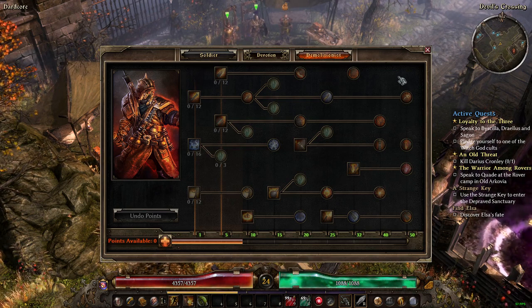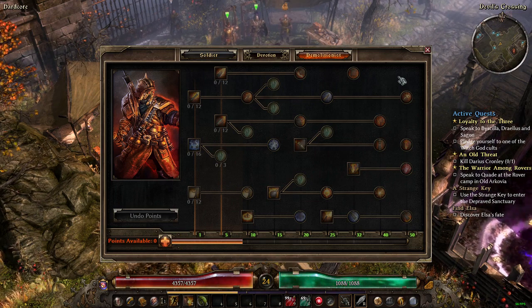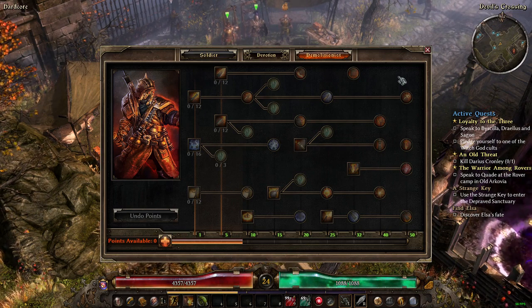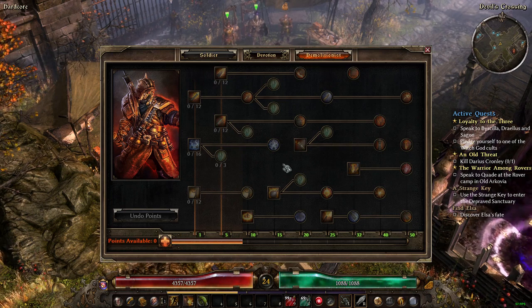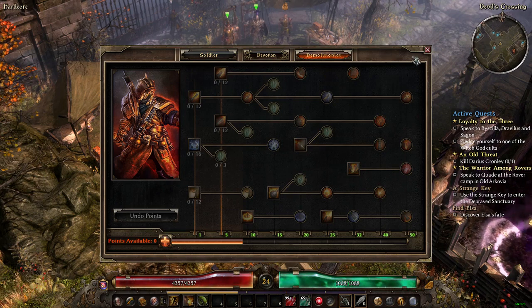Go check out the build guide. In the Demolitionist tree I currently have absolutely nothing. I'm following his guide and haven't yet written down where to put the initial talent points. I'm at level 24, so at 24 according to his guide I'm going to put one point into mastery which will give me Vindictive Flame, then two points into Vindictive Flame.